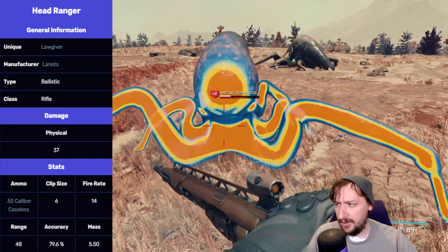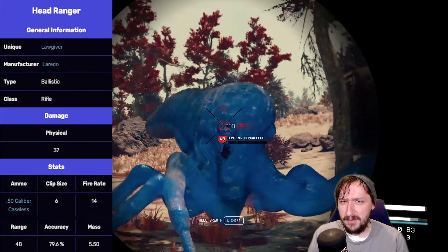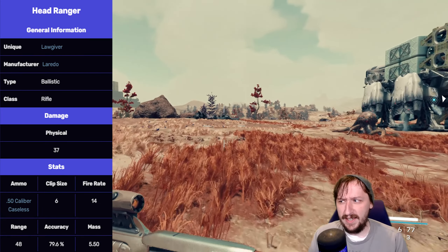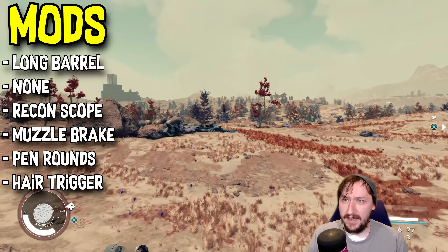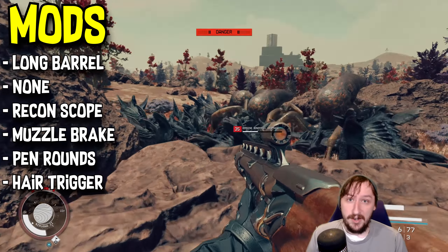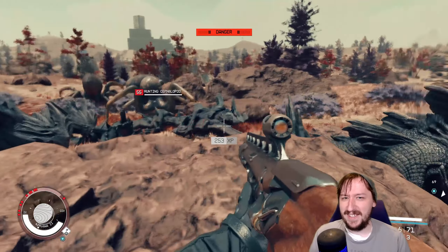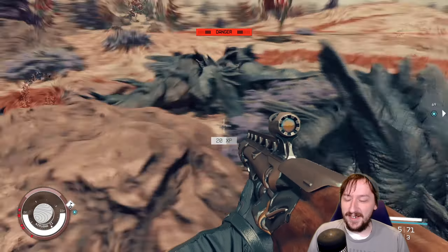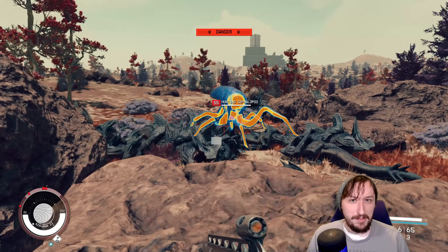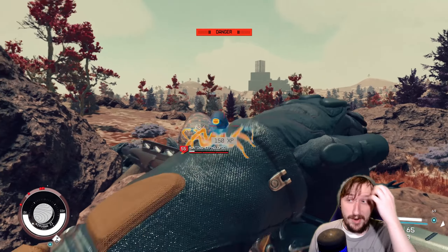The Head Ranger is another unique Lawgiver you can purchase. It has very similar mods to the Peacekeeper and even shares the Rapid legendary effect, giving increased rate of fire. It also has the hair trigger on top of that, making it quite good as a battle rifle. It comes with long barrel, muzzle break, penetrator rounds, and a recon scope. It's odd that the unique variants are modded so similarly and share the same legendary effects, but this one is still a generally solid upgrade over a regular Lawgiver.